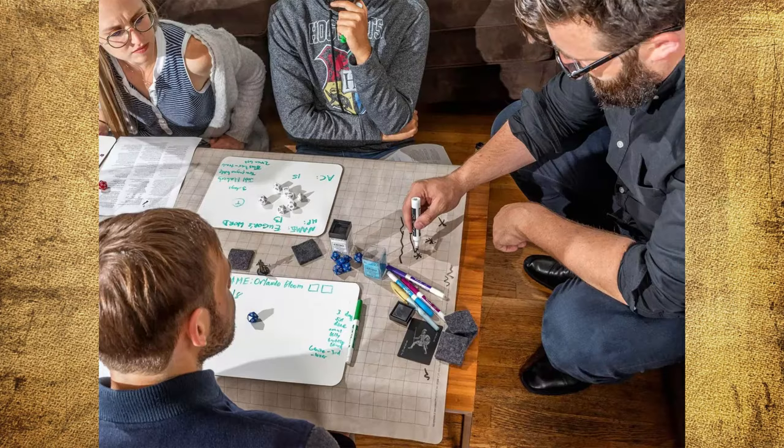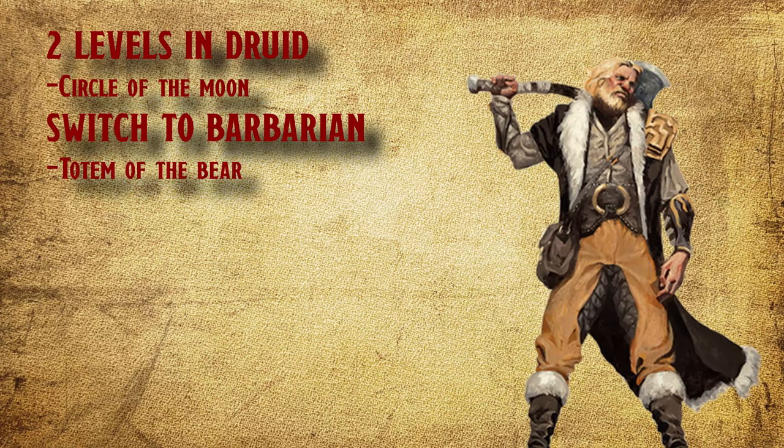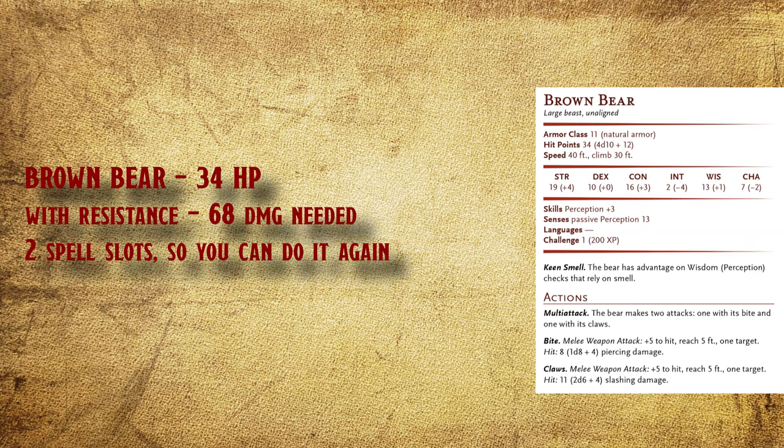Okay, so actually, this is one of the two that I have actually banned at my table. Let me explain why. This one is pretty simple. First, take 2 levels in Druid and take Circle of the Moon. Then switch to Barbarian and take Totem of the Bear. Now you can Wild Shape into a Brown Bear that is raging and is resistant to all damage except Psychic. With 34 HP, the enemy needs 68 damage to turn you back. And then you can Wild Shape back into a Bear plus your normal HP.